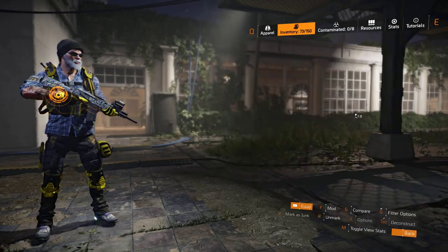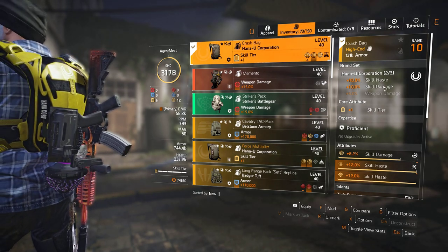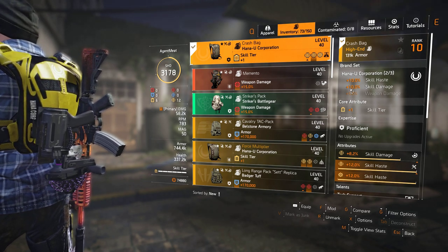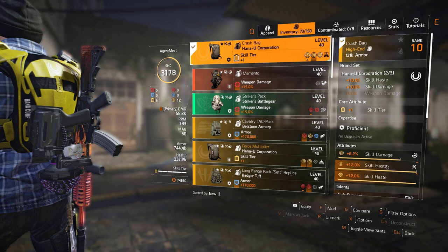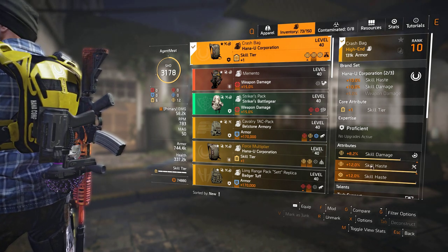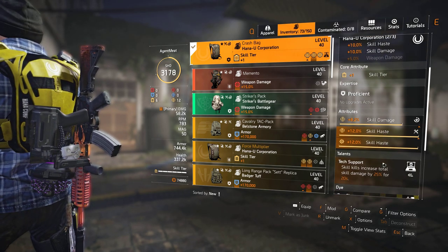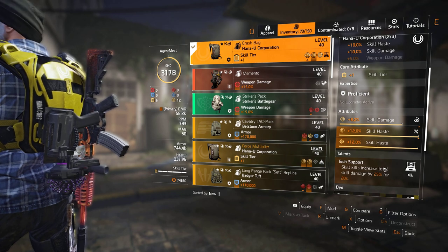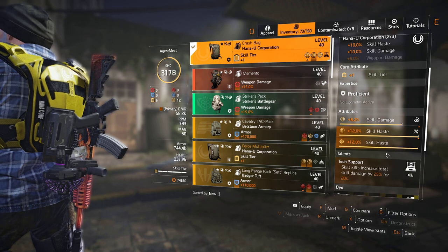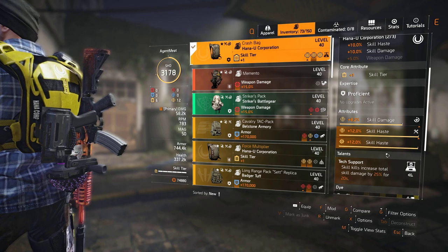For the backpack, we're using Hanna Yu. For the two-piece, you get skill haste and skill damage. We want the skill damage — haste is important but less important than the damage. This piece isn't perfectly optimized yet, but I'm also running a 12% skill haste mod. The talent is Tech Support: skill kills increase total skill damage by 25% for 20 seconds. So the oxidizer will be buffing itself while it's doing damage — this is an important talent to have.